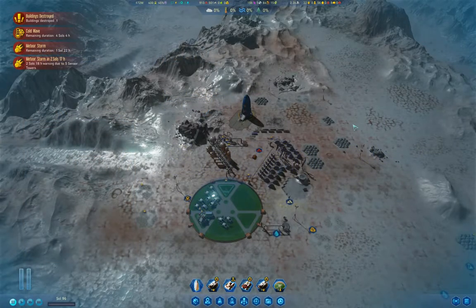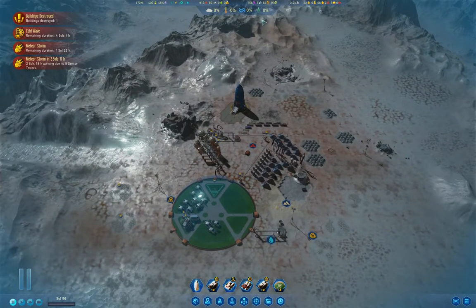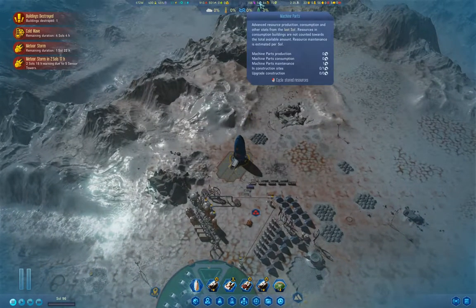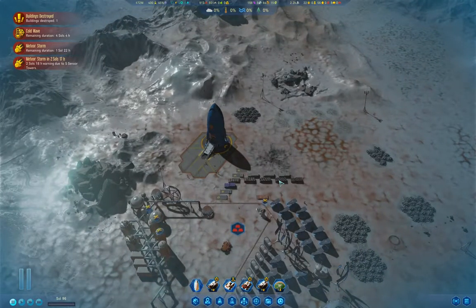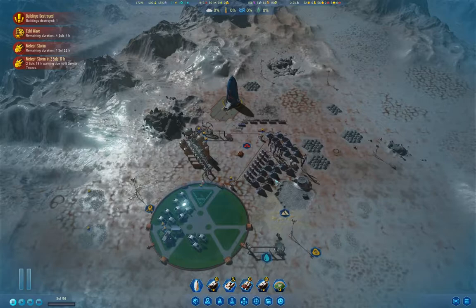Hello everyone. Welcome back to Surviving Mars. This is my 1075% difficulty playthrough. We're gearing up, as you can see. Got a dome here. Gearing up to bring colonists in. But before we do, we need to get some machine parts in. We might actually be able to build machine parts, because they need metals and we have that.